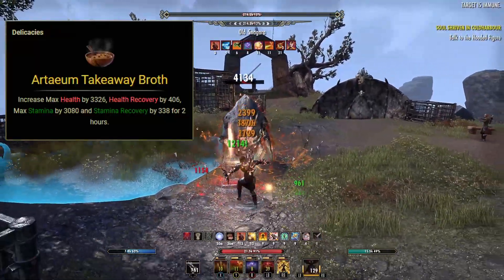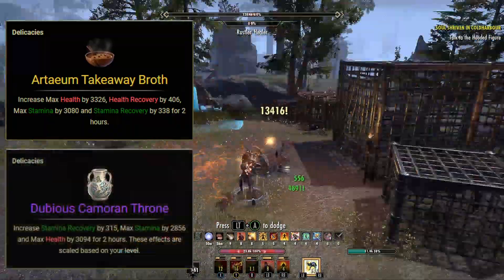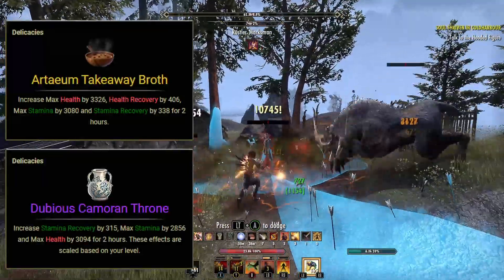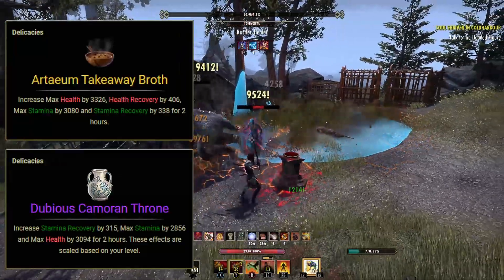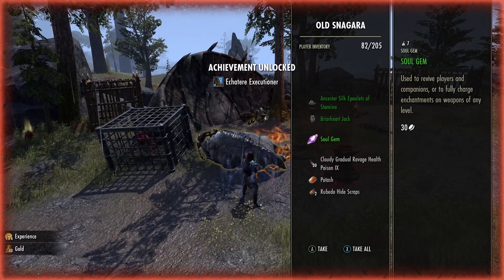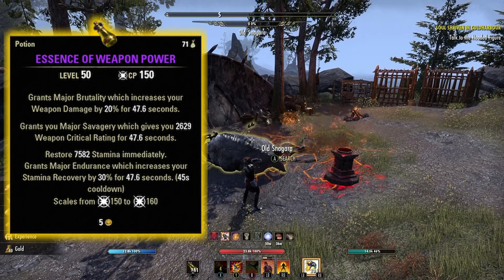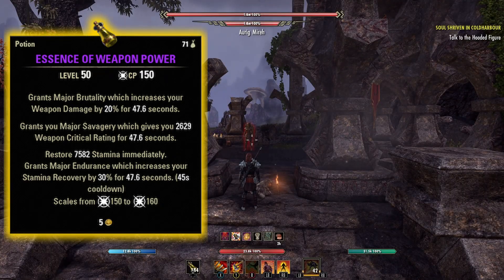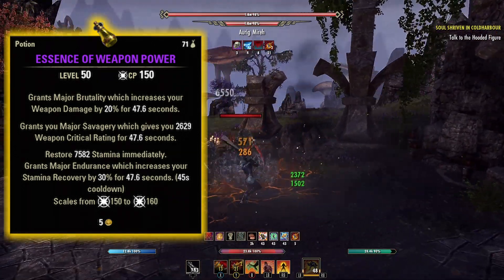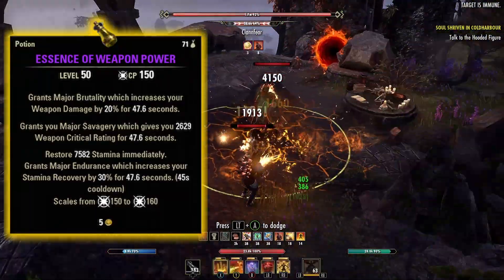This is a gold food so it's the more expensive of the bunch. If you're looking for something a little bit cheaper you can always go with the Dubious Cameroonian Throne, which is going to do the exact same thing with just a slight decrease in the stats. You can buy them both from the guild merchant, or if you have the recipes you can make it yourself. We're also using potions on this build — the Essence of Weapon Power, which is going to give us major brutality, major savagery, major endurance and also restore some stamina. Potions are always handy to use because they'll give us a quick buff when we're fighting hard-to-kill bosses and will also help with sustain. You can buy these from the guild merchant or you can make them yourself.